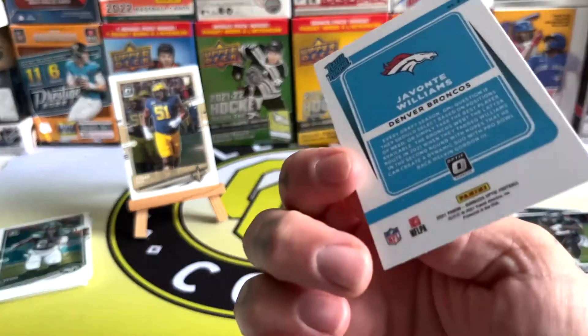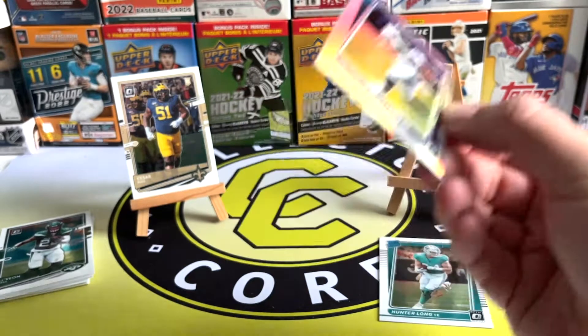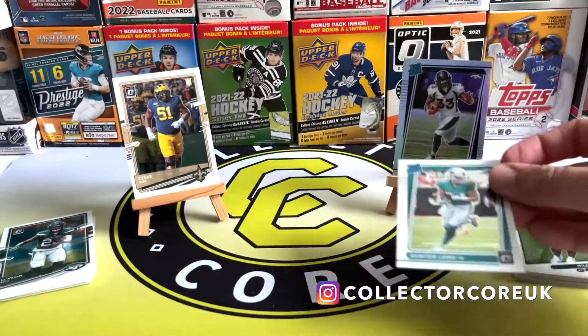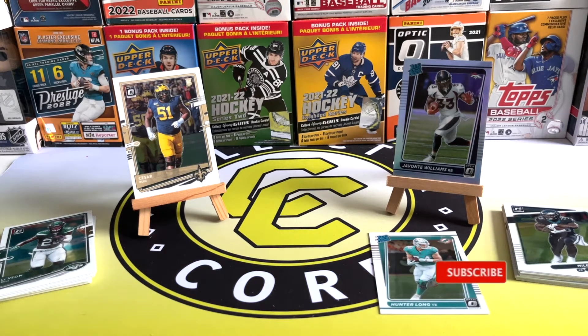Like prism — they're called prism silver in Panini, right? A bit off-center but hey, what are you gonna do? It's Optic, so it's fine. We've got Hunter Long rookie as well. So there we go, two packs of Optic. We'll have to go again at some point in the future to see if we can get something better, because that was pretty dud. Hit like, subscribe if you're new here — I'd really appreciate it if you like what you see. See you in the next one.